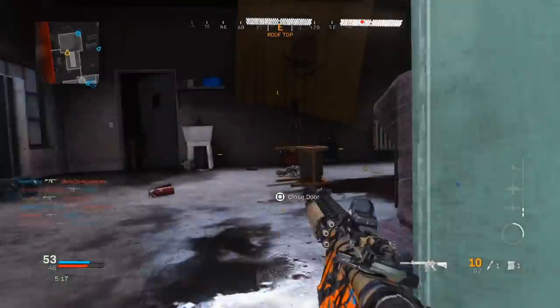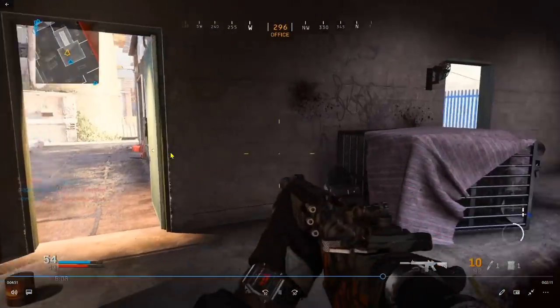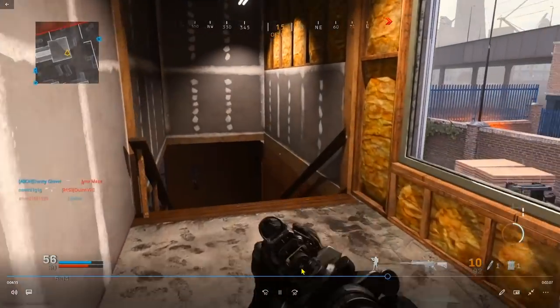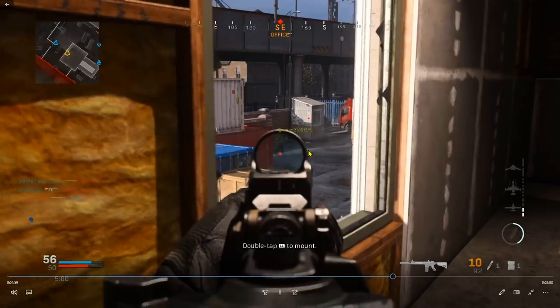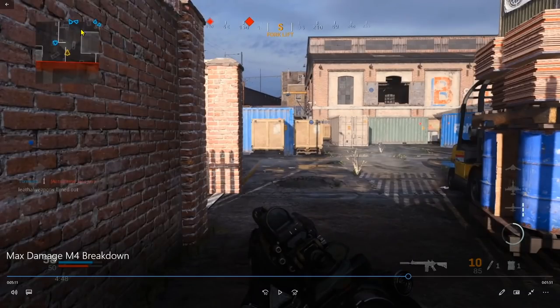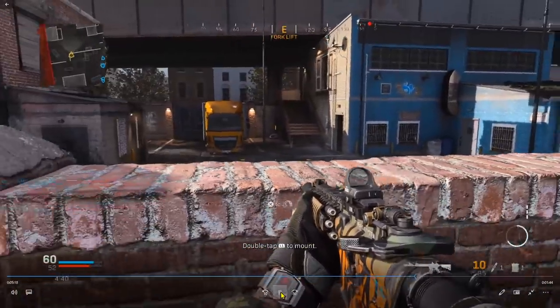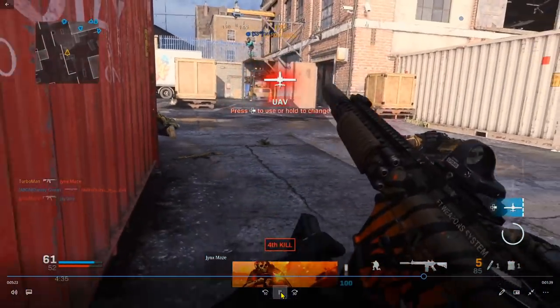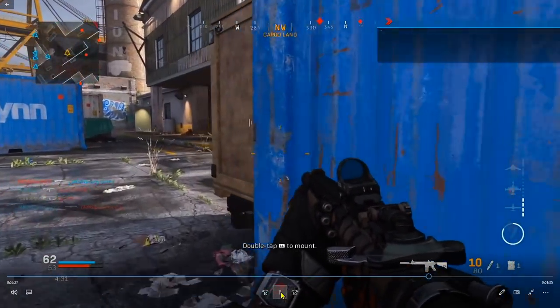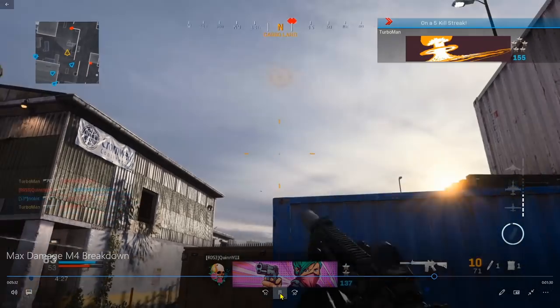I took out the guy on top of that wall. My teammate on the mini map is engaging in a gunfight, so this is a good power position with a clear view of the enemy spawn. As my teammates advance I give more attention to where the gunfights are happening. I advance with them, cover my own lane, come up over the box, and take out a guy passing through the middle. My UAV sweeps and I use that info to engage.